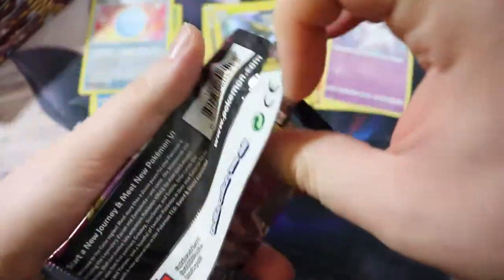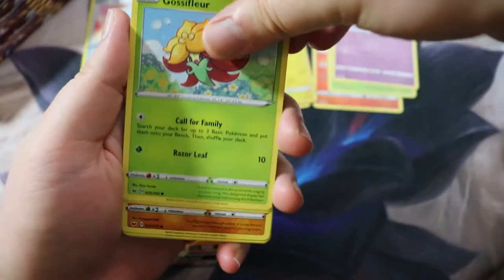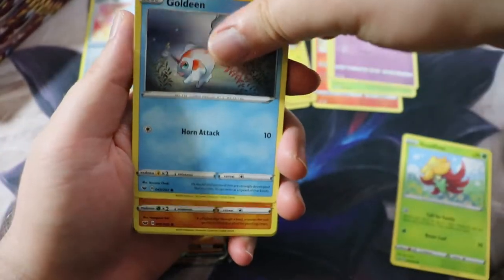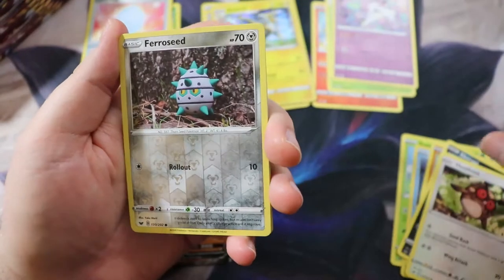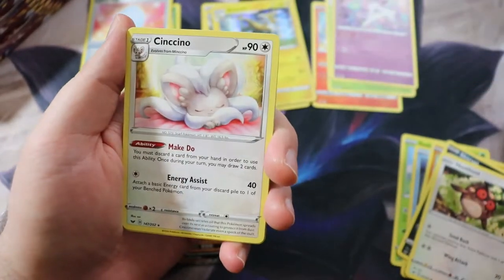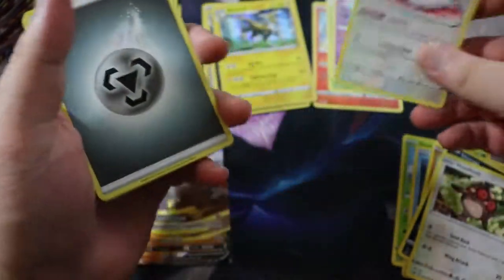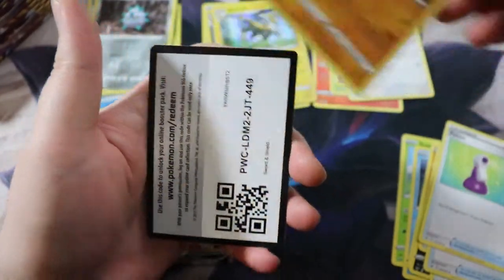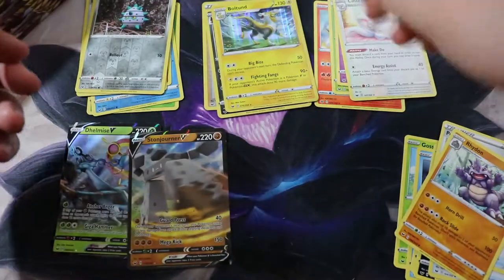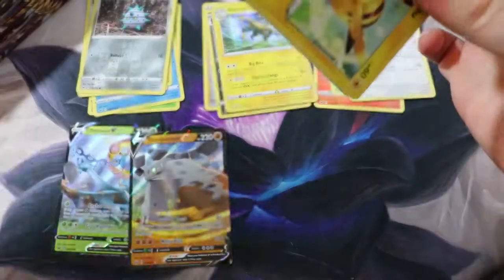I'm going to go through the uncommons a little bit quicker — uncommons tend to just be mostly trainers. Got this Gastly — absolutely love Gastly, one of my favorite Pokémon lines of all time. Gengar is my all-time favorite Pokémon. Got Mawile, Moona — adorable art — Lanturn, Mantine, Dottler, and a Corvus Squire, which is actually a pretty cool card.